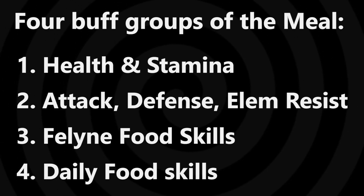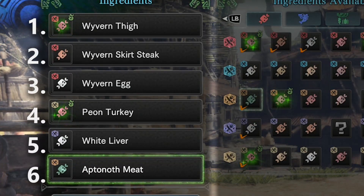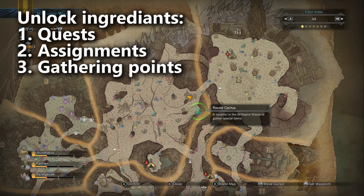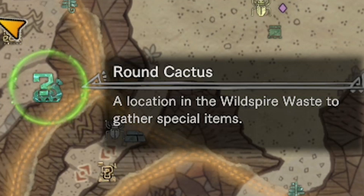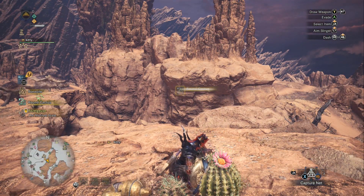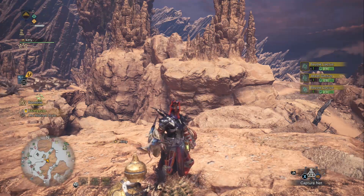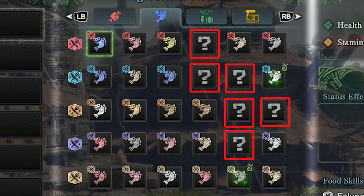Each of these four buffs is decided by how you build your meal. A meal is made out of six ingredients. You should know that ingredients are unlocked by finishing quests, special assignments given to you by researchers, and by harvesting from gathering points on the map — such as cacti in the Wild Spire Waste, or red and blue amber in the Elder's Recess. Finishing your collection of ingredients gives you better access to certain feline food skills.